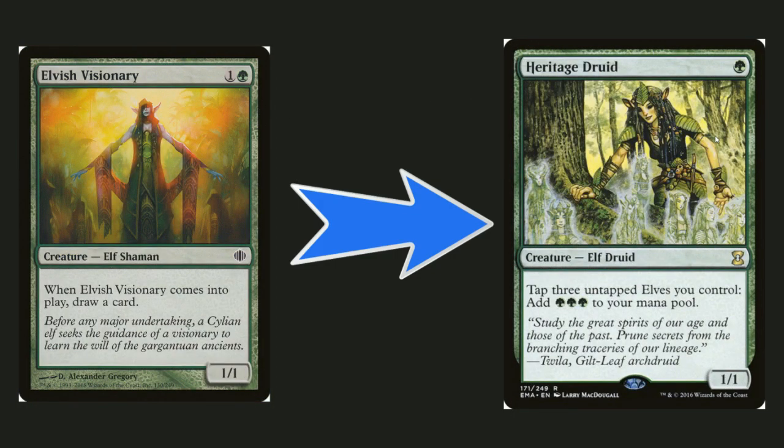Elvish Visionary is a staple, but Heritage Druid is a much bigger staple — I don't know why I didn't put it in before. For one green you can just tap three untapped elves you control and add three green to your mana pool. That's a lot better, especially because Lothrail gives you elf warriors that don't do much on their own, so why not turn those into more mana? Elvish Visionary is just a one-for-one — pay two, get a 1/1 elf and draw a card.